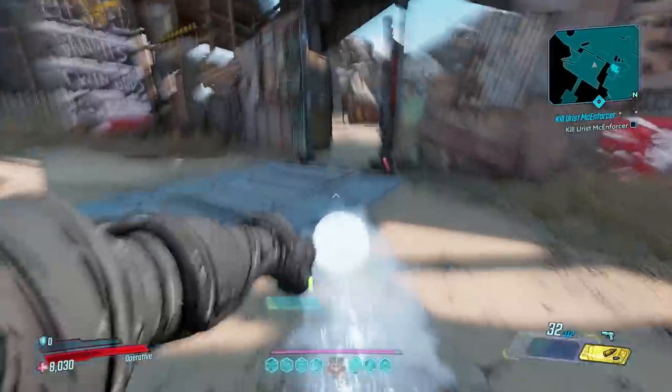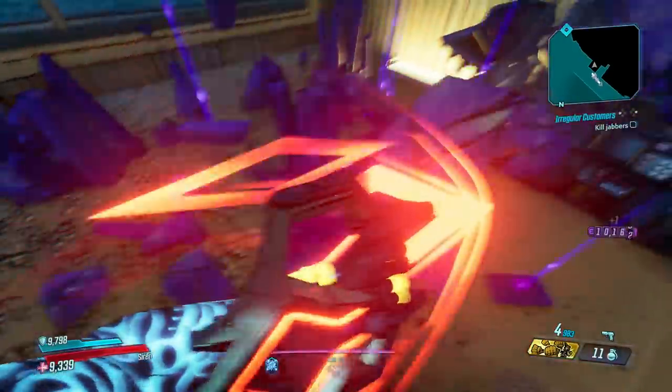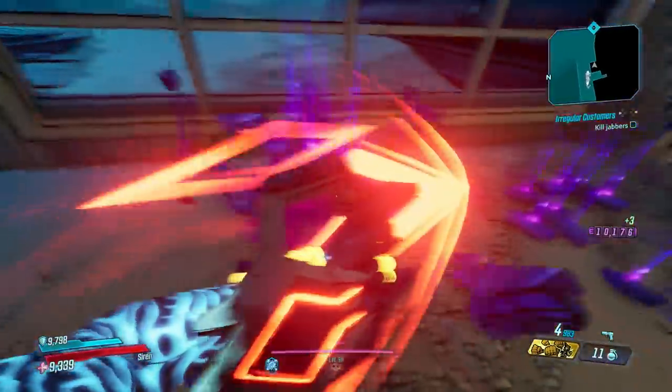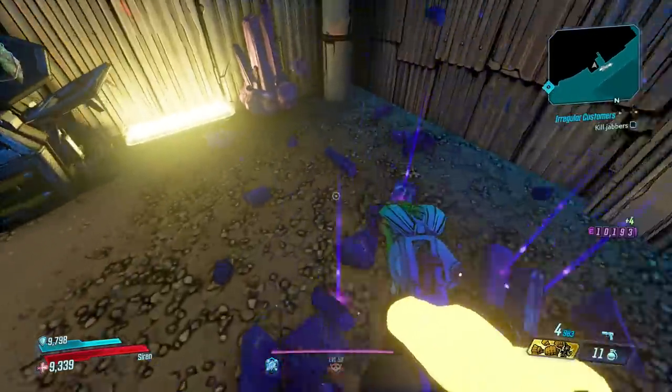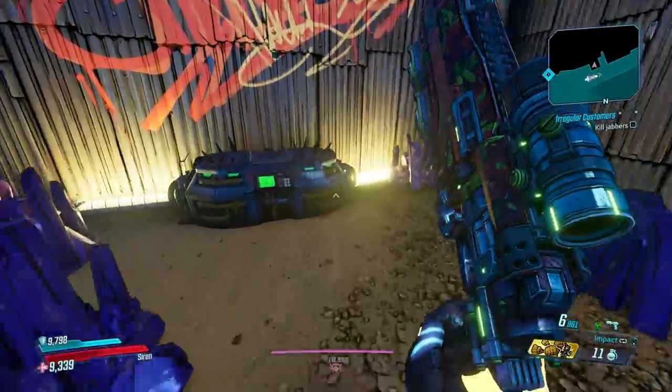The entire run will take about 50 seconds from the time you spawn at that save station to the time you finish busting up the iridium. Each run will net you anywhere from 30 to 40 iridium typically, which works out to be around 2,000 to 2,400 iridium an hour if it takes you a full minute per run.